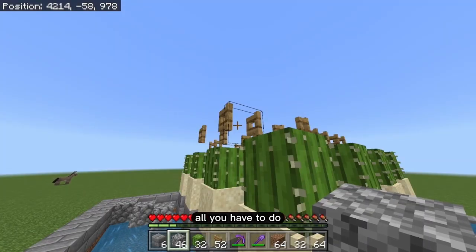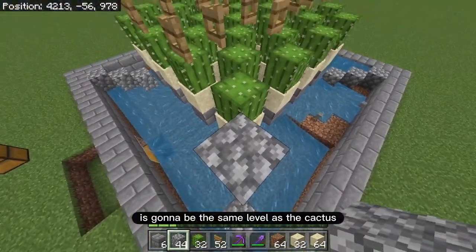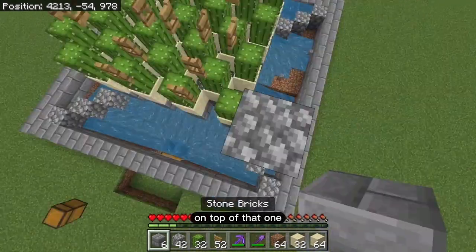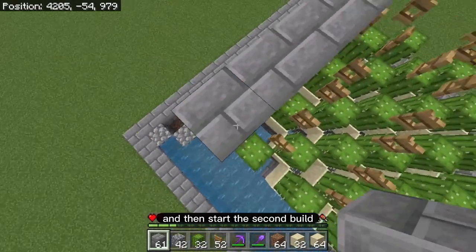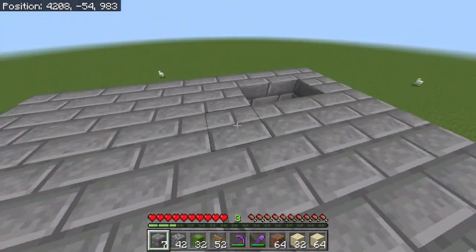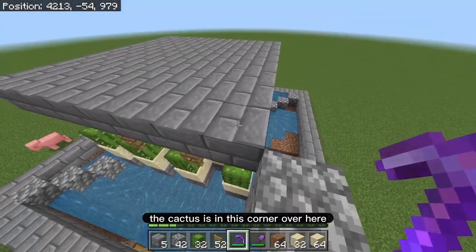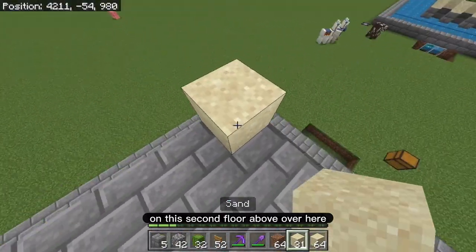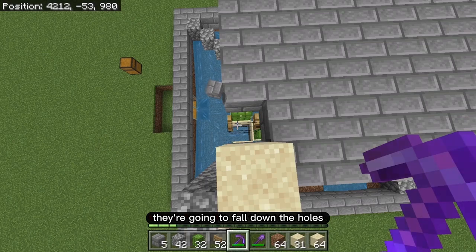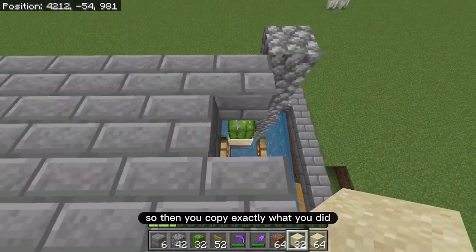Now I'll show you how to start the second layer. Build up one block — that's the same level as the sand. The next block is the same level as the cactus, and the block after that is the fence gate level. Start your platform right there on top. When building the second platform, make sure the holes are aligned. For example, if the cactus on the floor below is in a certain corner, repeat the same position above — the cactus must always be in line so when they break they fall down through the holes and into the water stream.